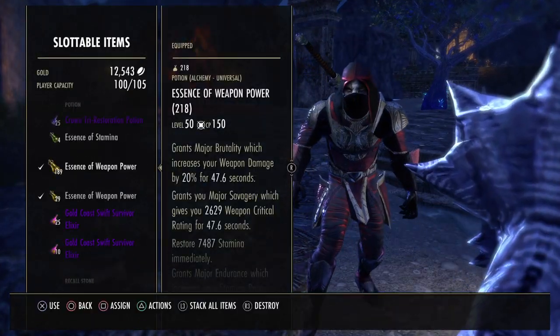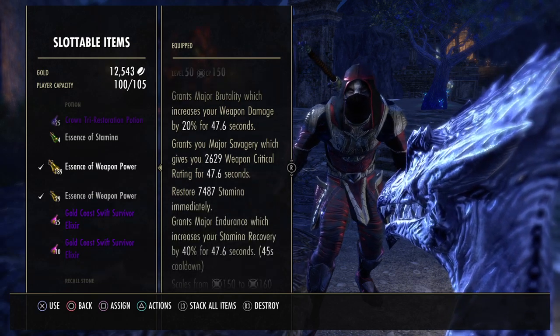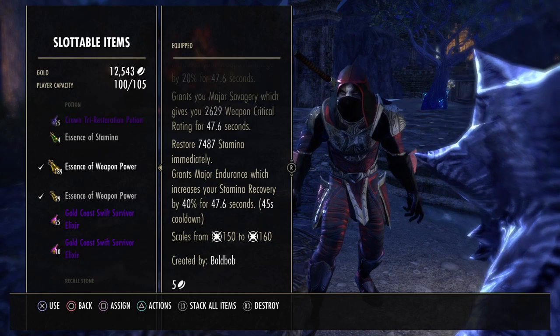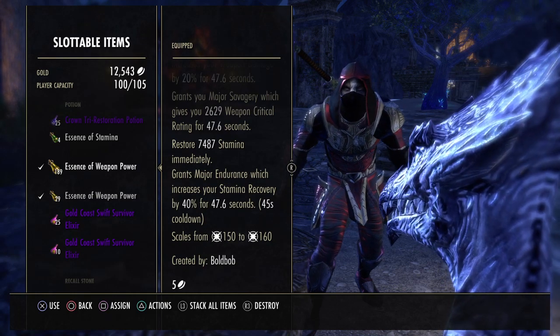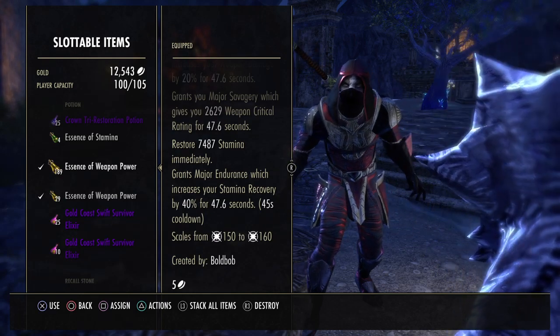For potions, we are using the Essence of Weapon Power, which gives us Major Brutality increasing our weapon damage, Major Savagery increasing our weapon critical, and Major Endurance increasing our stamina recovery for about 46 seconds — that is if you have Alchemy leveled up and you have the Potion Passive active.